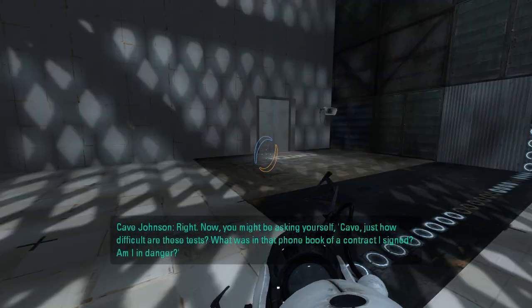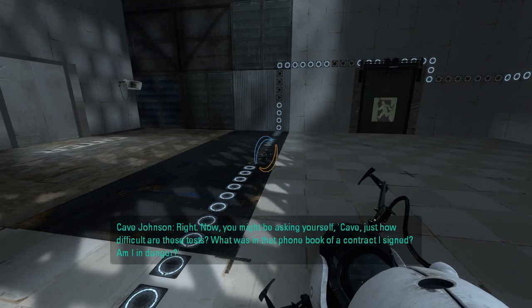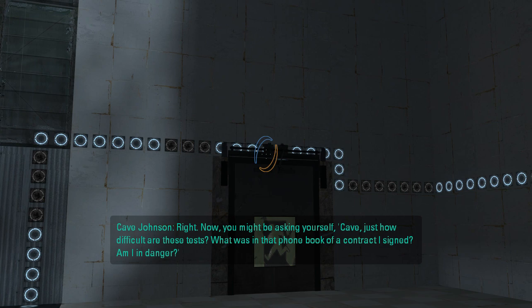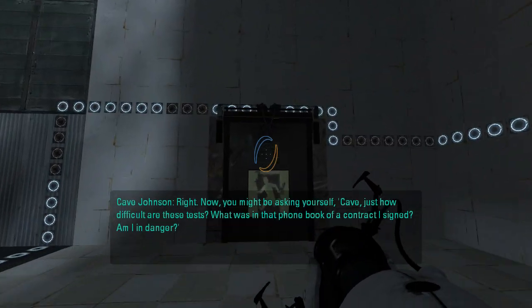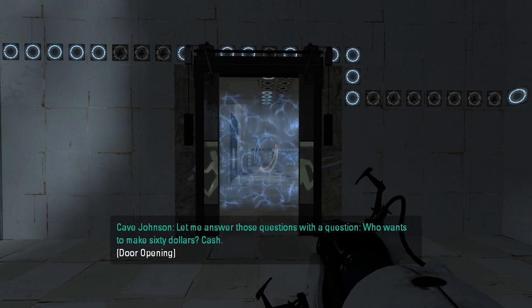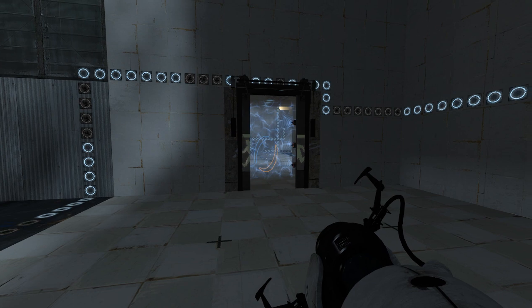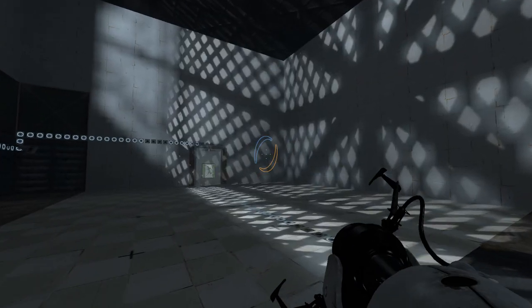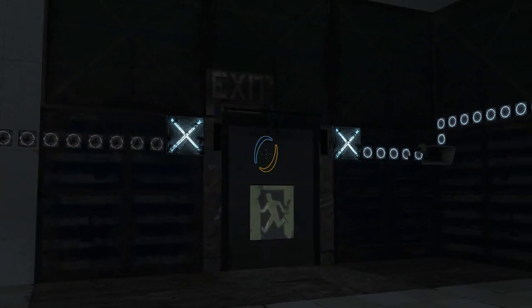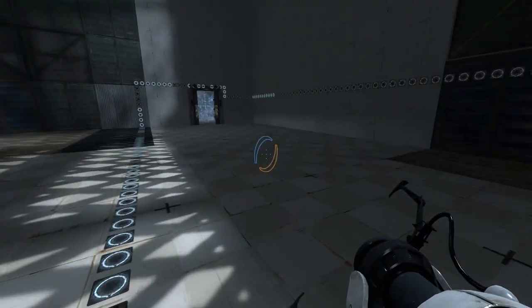What is with these ant lines? Now you might be asking yourself, Cave: just how difficult are these tests? What was in that phone book of a contract I signed? Am I in danger? Let me answer those questions with a question: who wants to make sixty dollars? Cash! I'm also not a fan of these automatically opening doors for no reason like that. So it looks like that's our actual exit — what about this? Okay, this one doesn't open, so we have to go here first.